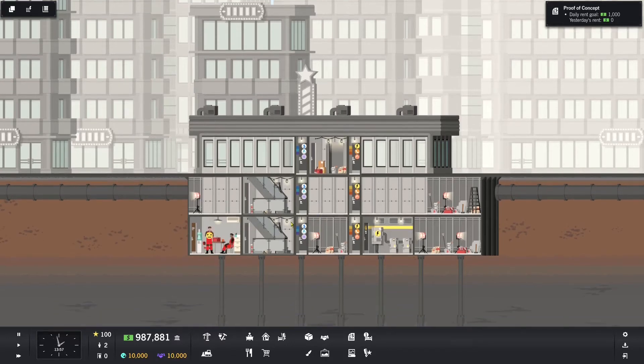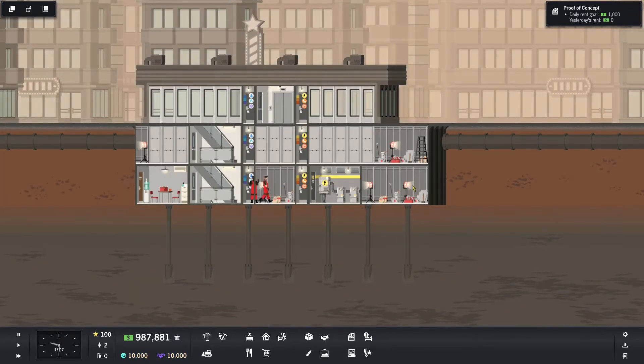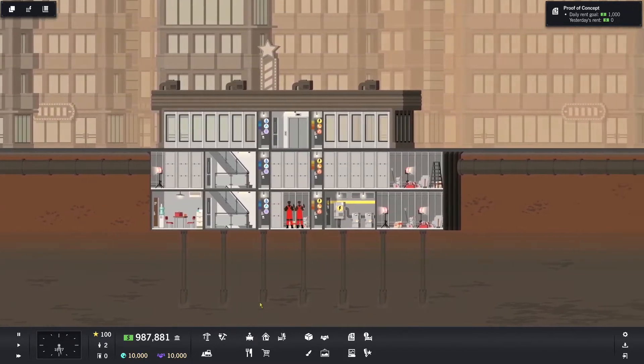They're going to go and build out first the elevator because they always work on those things that you build out, and then they'll go into building out empty space that you put in. Even though I put this room down, they still had to build out the space it's occupying. You're just allowed to put some of these down prior to it being finished, and sometimes you have to wait until it's finished enough.